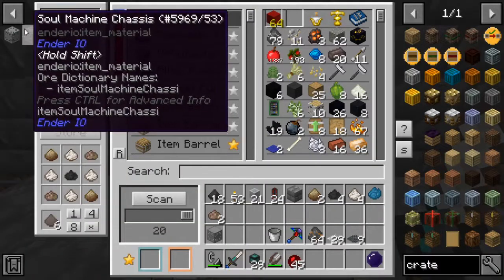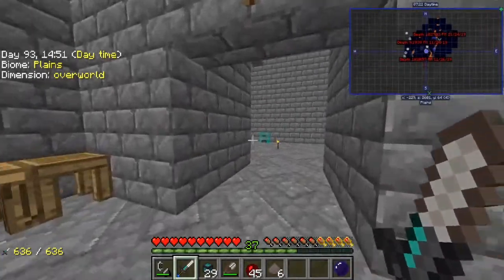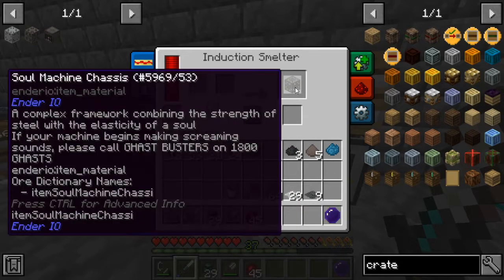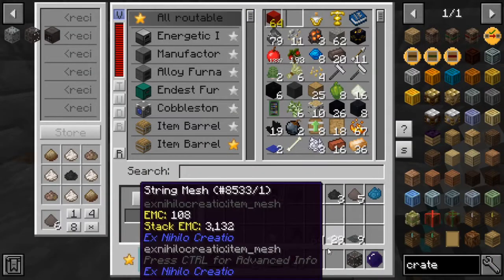Alrighty guys, we need to go ahead and craft ourselves some of that solitude dye. Bada bing, bada boom. And then come over to our induction smelter and take our simple chassis and combine that with one of our solitude dye blends, which is going to give us the sol chassis. Which is going to, in theory, allow us to craft some of the machines that we need to make our powered spawner.